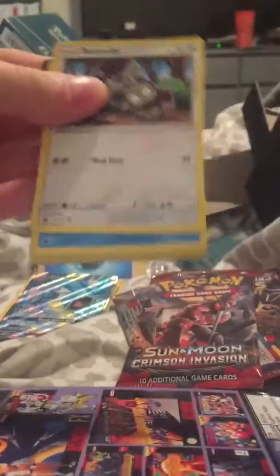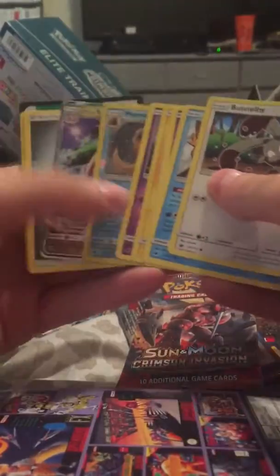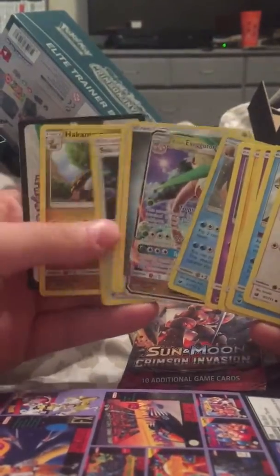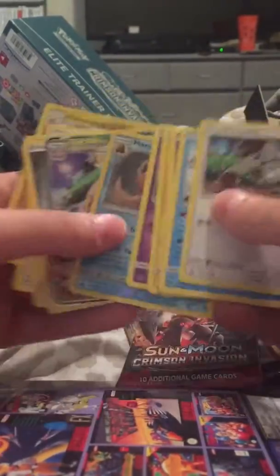We go into the Guzzlord pack — you know how that thing was rolling after release — and we get an Exeggutor. Oh man, that's three white codes in a row, I don't know what's going on.